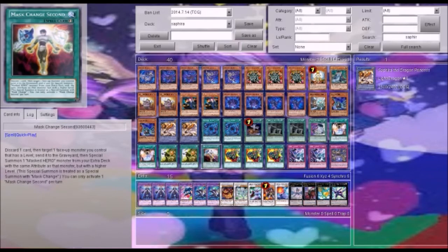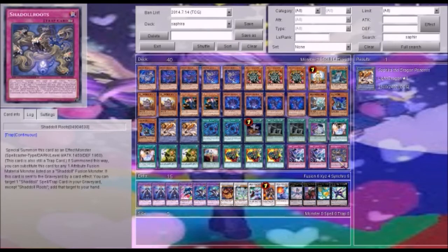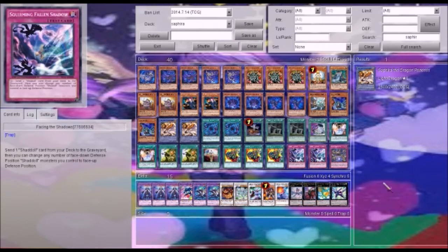Master Chain, mainly because Dark Glut is really good and it can trigger Shadal cards, allowing for multiple combos. Supply Squad for draw power. Facing the Shadows and Shadal Roots so that way we can do some cycling and trigger off our Shadals and get that Shadal engine going.